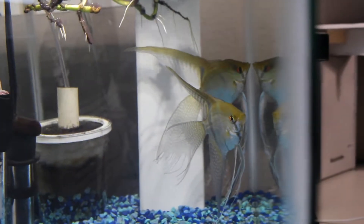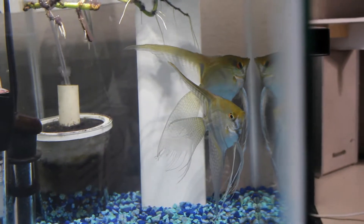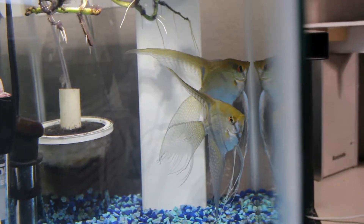I also removed my two veiltails from my 29-gallon because I'm pretty sure they're both male and female. This one right here is getting bulgy where the eggs usually lie, and this one has a knot on its head. Usually those are the two telltale signs that you got a male and female pair, so it's actually going to be pretty cool if these two are a pair.